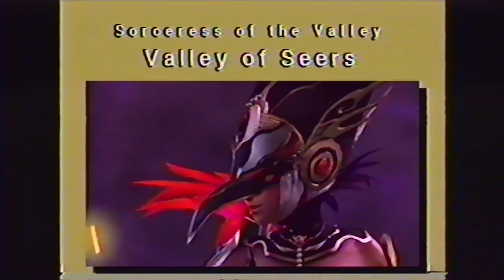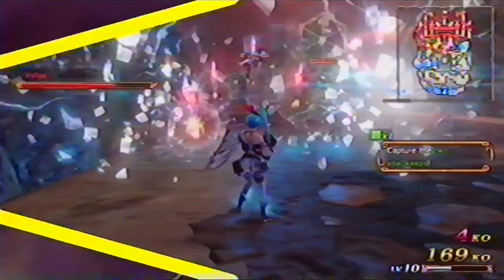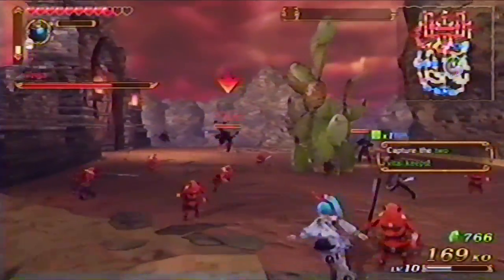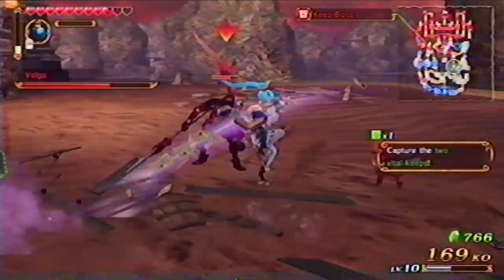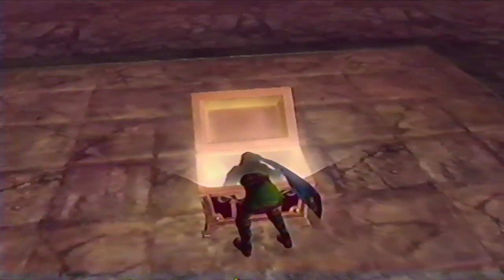Fight toward the top of the ruins to confront Sia, the evil sorceress. Don't let Volga, the dragon man, have his way on the battlefield. Dodge his short jumping lunge attack to have a chance to hit his weak point. The only weakness of the vines that block your way is the boomerang. Find this tool in the area just west of the summit.